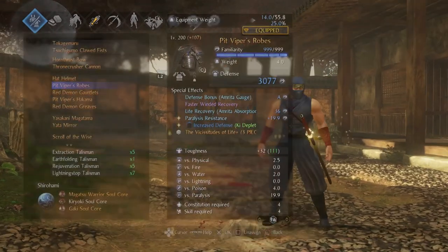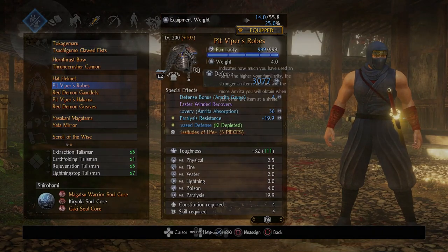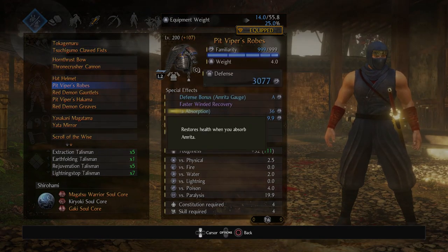Let's talk about some synergies with your gear. If you have Life Recovery Amrita Absorption — which I totally recommend getting anyway — it works really well with Gaki because it generates a ton of Amrita naturally. Get it on your chest, your accessories, or even on your clans, and you'll have a lot of fun basically turning Gaki into a pseudo elixir.